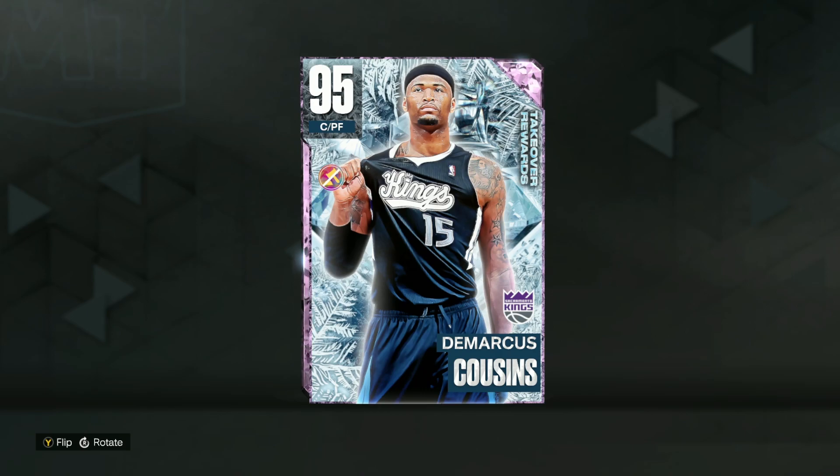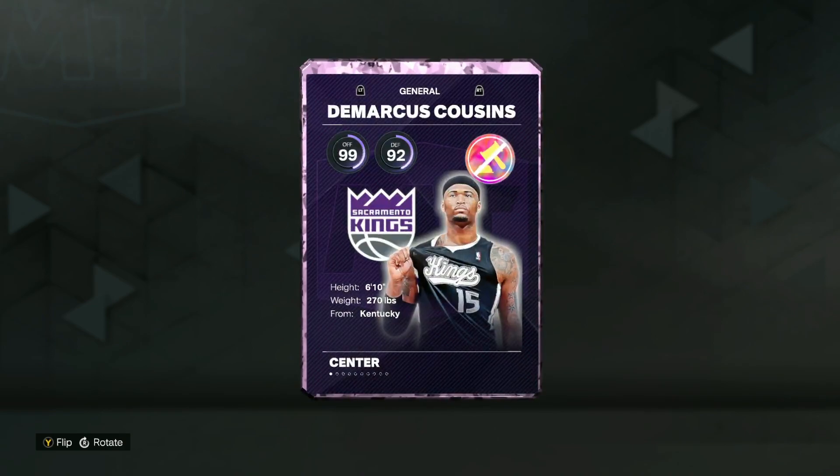We've got a gameplay here on the free pink diamond Takeover DeMarcus Cousins in NBA 2K23 MyTeam. He's going to be a 95 overall center and power forward, standing at 6'10" — a pretty good height for both positions.